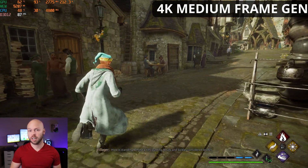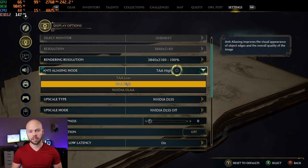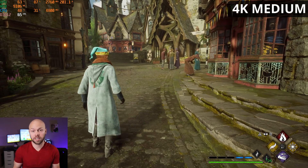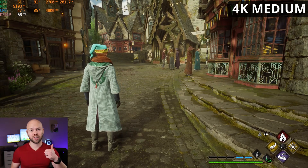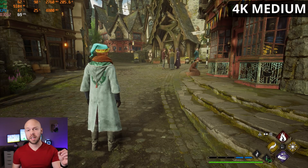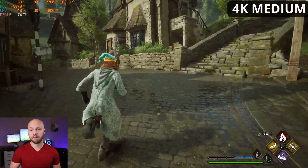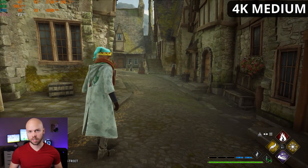Just for fun, let's turn frame generation off, stay at 4K medium, switch the anti-aliasing back to Nvidia DLAA, and see what happens. At 4K medium we're still above 60 FPS. Ultra settings seem to be broken or just overly demanding, so if you're playing at 4K and not getting the frame rate you want, medium seems to be the sweet spot. The 4070 Ti at 4K natively on medium settings can average a little above 60 FPS — we're even in the 70s, so that's really good.